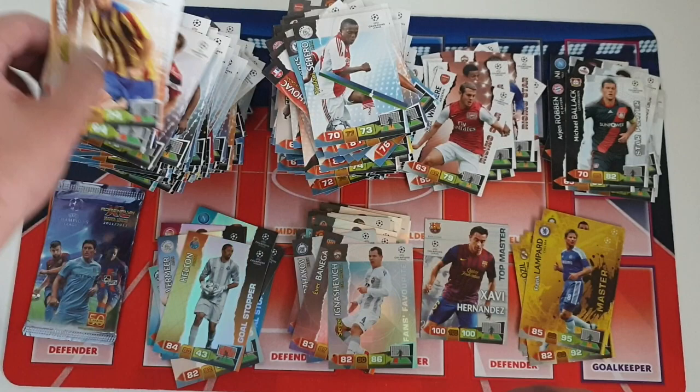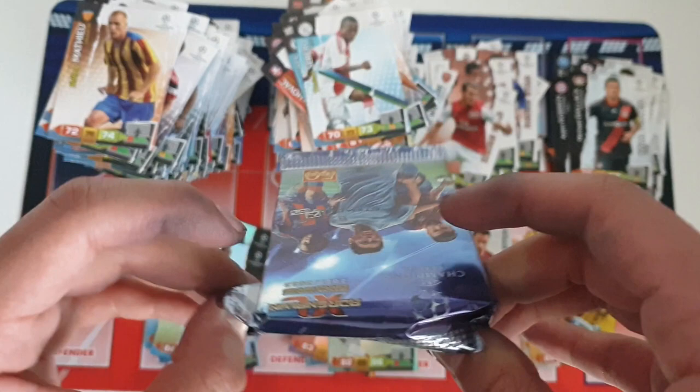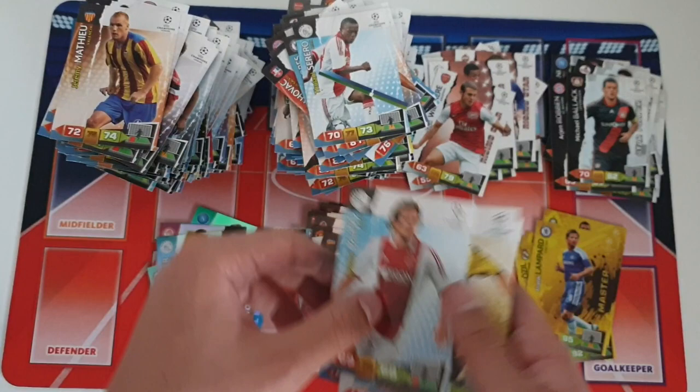Second to last pack — nearing the end of this opening now, and we end with a base pack. Last packet guys — please give a massive thumbs up on this video. It's been a long one for me as well opening these packs all in one go. Let's try to open it from the front just in case we end off with something good. There we go — who knows, we could get another master. No, we don't — it's a base pack. We end off with Dani Alves.